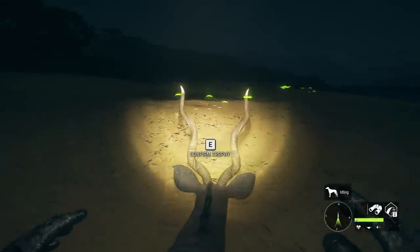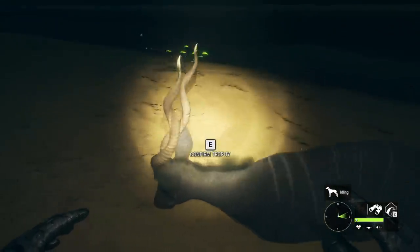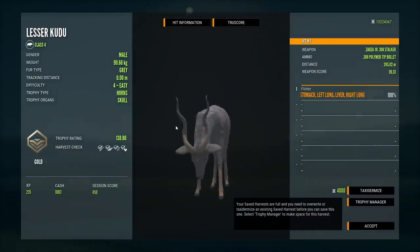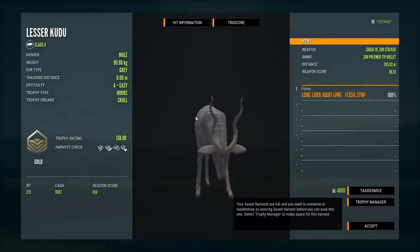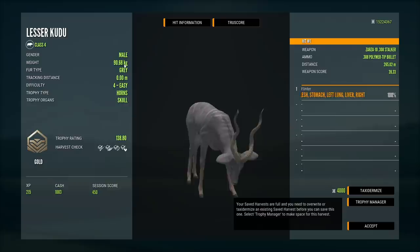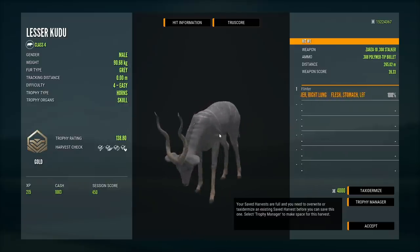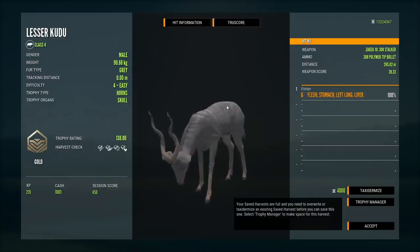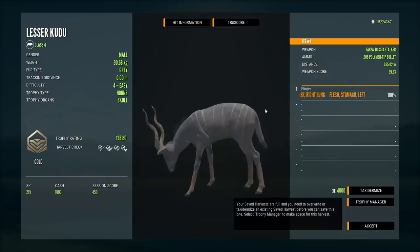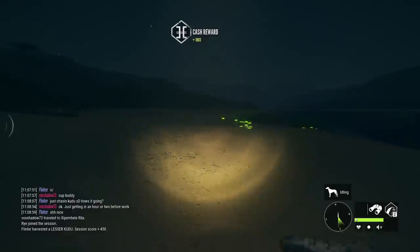I know I've talked about this before - the harvest screen really does not capture how good these Truax horns are for the kudu. The ivory tips on those are just fantastic, and then you get into here you can kind of see them, but it's not nearly as visible. 138.8 for that guy. Actually just outside of the max weight range - I thought he might have been a 91 to 105, he was just under that 91 mark. 265 meters, double lung, liver, and stomach. No wonder he dropped in his tracks - that's about as good as you can do other than a heart shot.